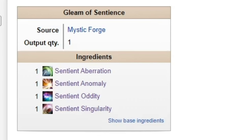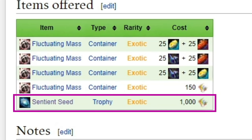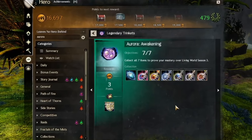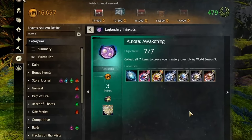Once you have all four Sentient items, Mystic Forge them together to make the Gleam of Sentience — an insanely handy item all by itself — but it also will sell you a Sentient Seed one time only for 1,000 Unbound Magic. Once you have it, you will unlock the Aurora Awakening achievement. You can salvage the seed at this point; it'll give you some karma.